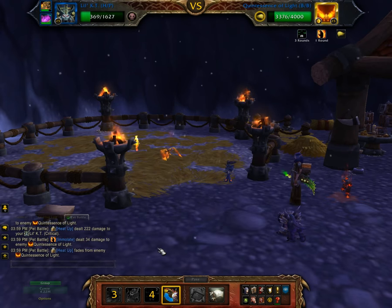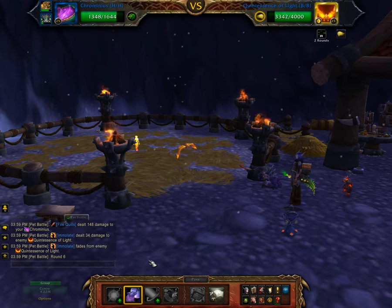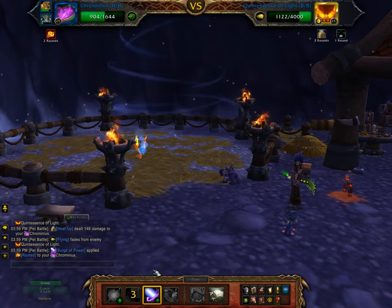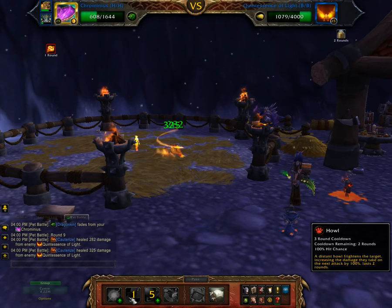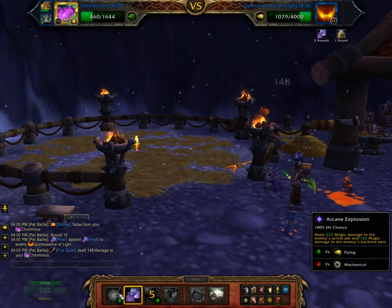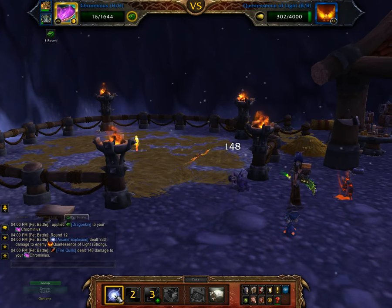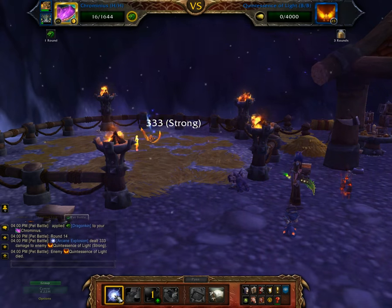So here's where you would switch to your third pet. Set it up with Howl. Surge of Power. Wait for Howl to come back up. And Arcane Explosion. Oh look at that — free move. Excellent.